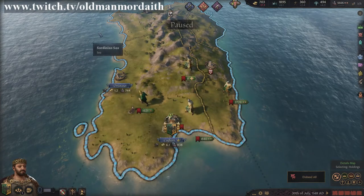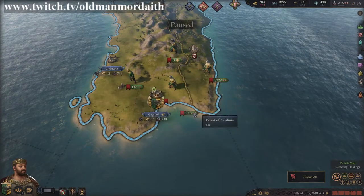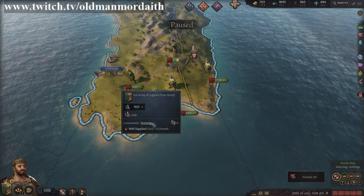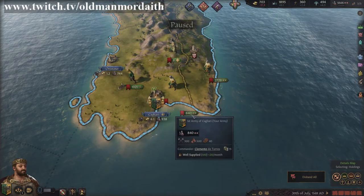While present in the upper corner as a general overview, individually gathered units can have different qualities. This army here is completely composed of levies and as such is considered low quality, because it is an army full of dirty peasants with sticks. Gross.